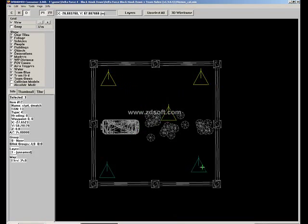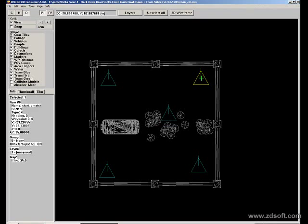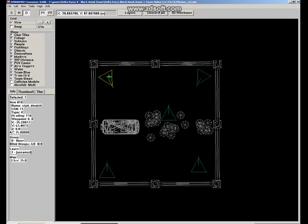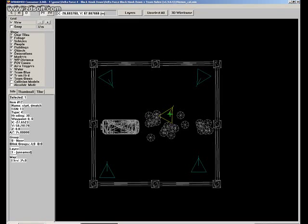Now it's a team deathmatch map, so we don't need to remove these markers — they are for the deathmatch and we'll leave them as is. You can actually change the rotation of these markers. This line indicates the direction the player will be facing when they spawn. Every player is going to look in this direction when they board, and you can change the direction by rotating it.